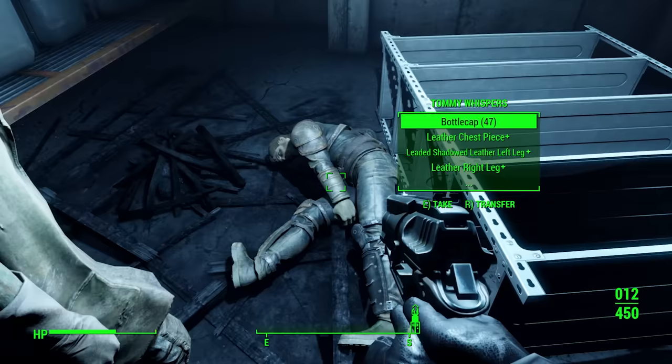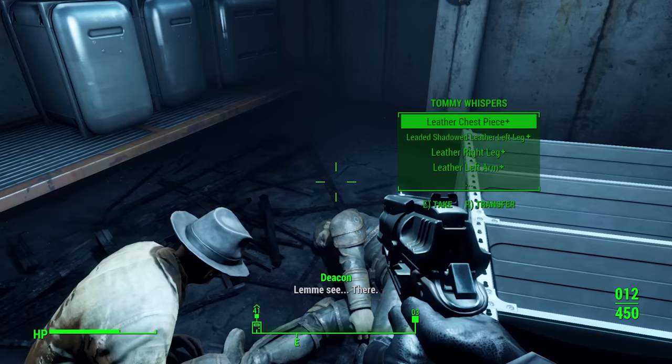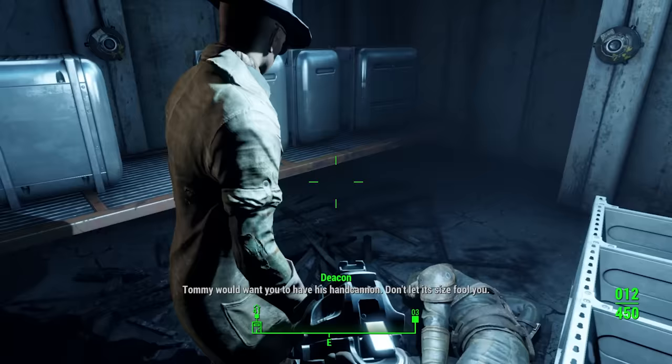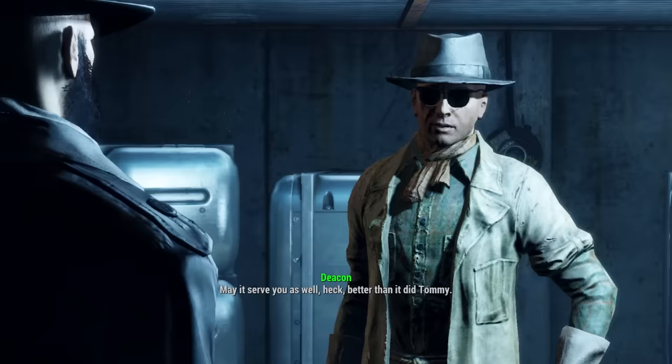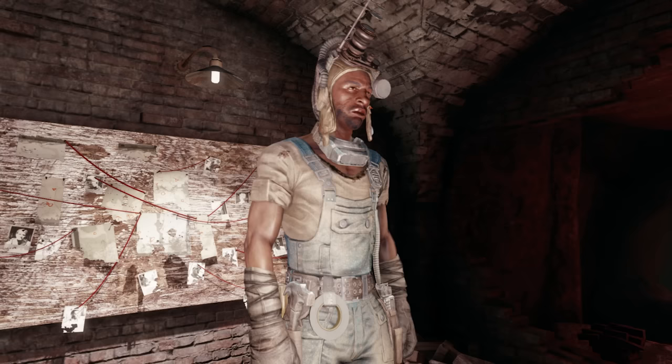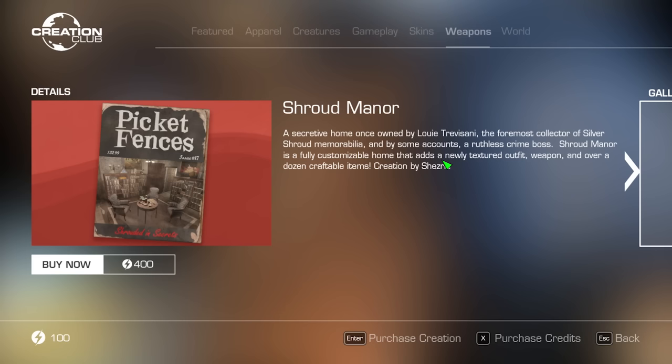The Deliverer is one of the best early-to-mid-game pistols in Fallout 4, with 21 potential modifications. It's given to the player after completing the Tradecraft quest, where you accompany Deacon to the Switchboard — the Railroad's previous HQ — to recover a prototype left behind. Deacon calls it a 'hand cannon,' which is basically the exact opposite of what it is. It was apparently restored by Tinker Tom for Railroad agent Tommy Whispers, who is found dead at the Switchboard.